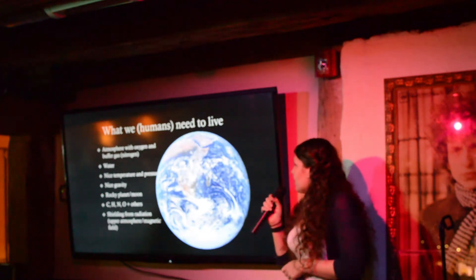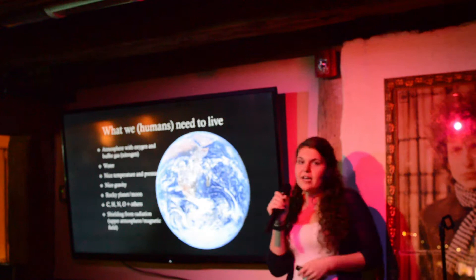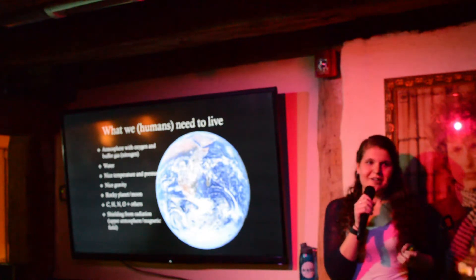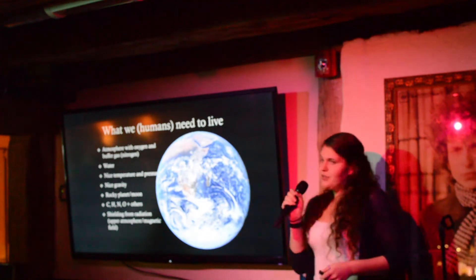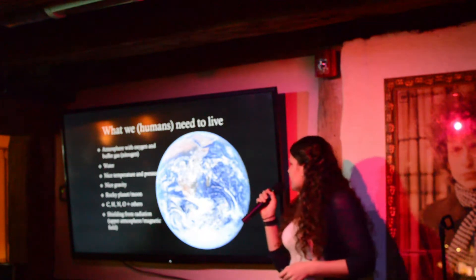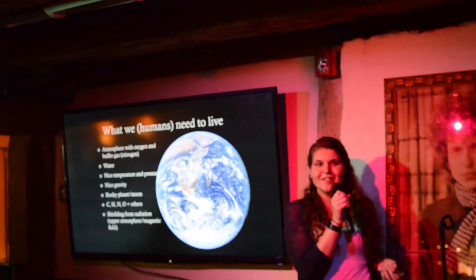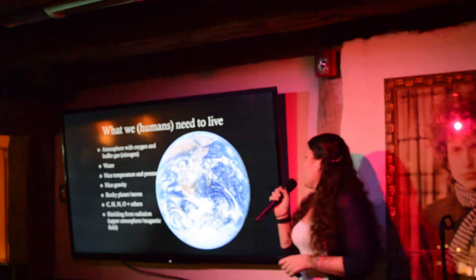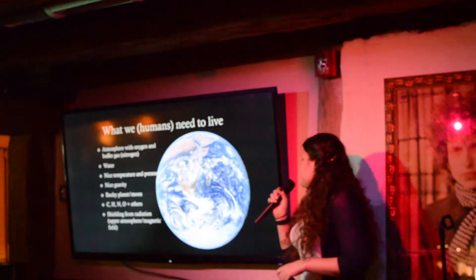We also need nice gravity. Humans can survive for a short period in microgravity, and we could survive in slightly heavier gravity than we have now, but in general it should be about Earth-ish. And we need the planet to be rocky — living on Jupiter would not work out very well. One thing that is often overlooked when we look at terraforming or just colonizing some other place is that we need to shield ourselves from radiation. The sun provides us with heat and light, but also things that can mutate us, make us sick, and kill us. Our atmosphere is really great — the ozone layer keeps that out for the most part.